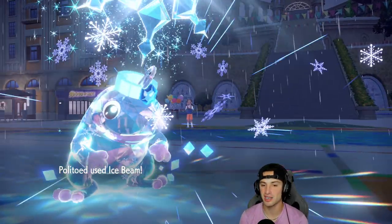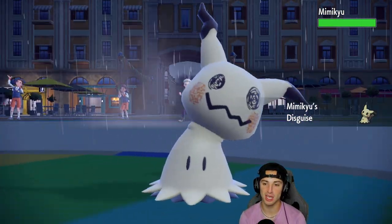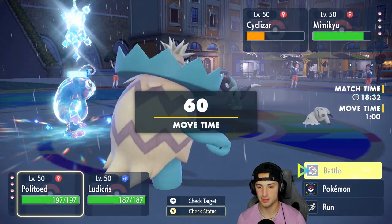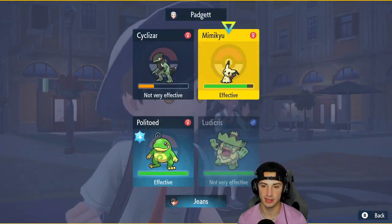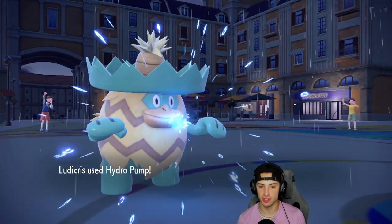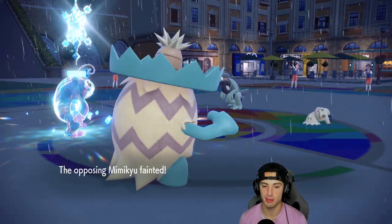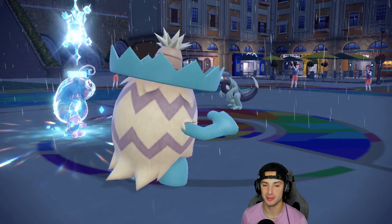Now I can just go straight Ice Beam into Cyclizar and Hydro Pump down the Mimikyu. The opponent's got to think — I feel like they're in a really tough position. Hydro Pump's gonna cook — see you later Mimikyu, all day. I'm telling you, Rain Squad is gonna be a problem.